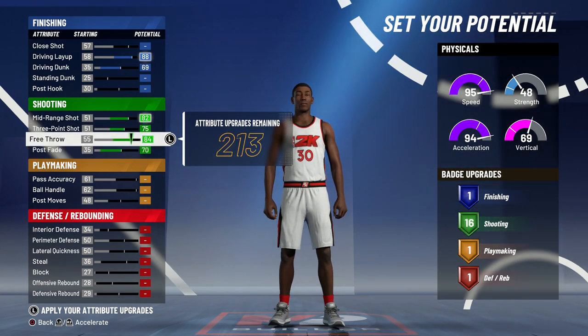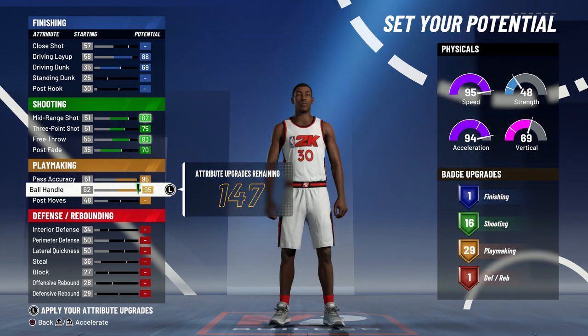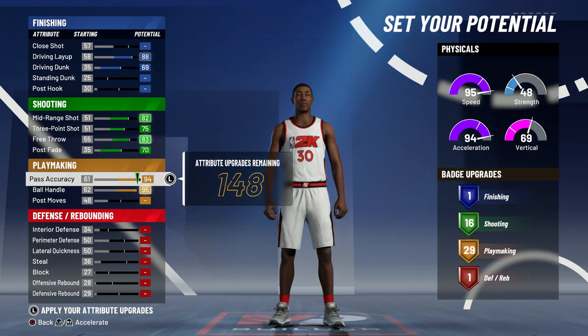You can keep 16 badges and lower your free throw by one to get an extra attribute point — you do want to do that. For playmaking, do the same: max out your pass accuracy, max out your ball handle, and you can lower your pass accuracy by one if you want to.